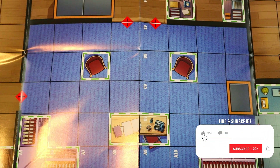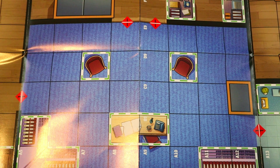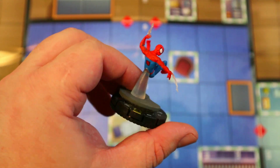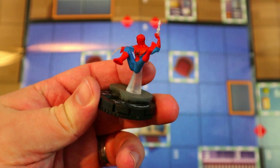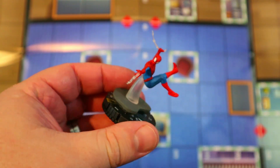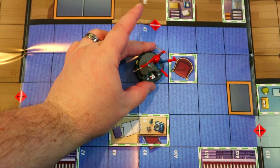Welcome back to HeroClix Headquarters. Today I've got a fun 300-point Spider-Man family themed team. This isn't going to be anything crazy super meta-competitive or anything like that — this is really more of a fun locals kind of level team you could bring and maybe still do well. Starting us off, the main guy is Spider-Man himself at 200 points, and he is pretty much your only major source of damage on the team, so that's kind of the weakness.